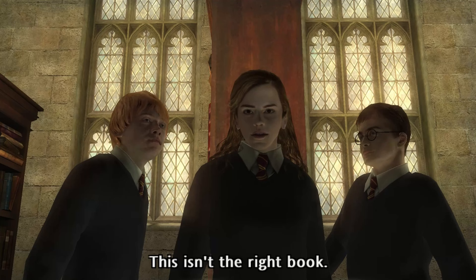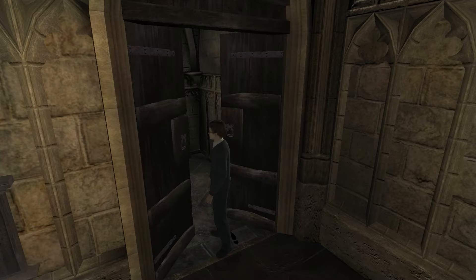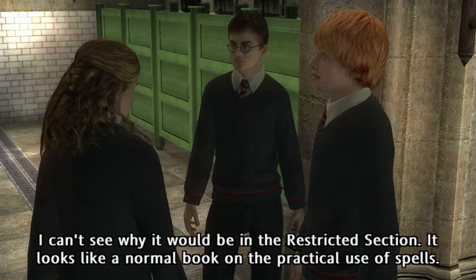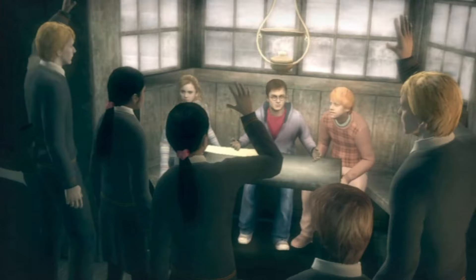Harry has to move a table a bunch of times to reach the book, only for it to not even be the right book, but then they decide to just go ahead and read it anyway. Thankfully they take it to a super secret sexy place - the bathroom of Harry's new love interest, Moaning Myrtle. Don't put the lights on! I've got a headache! Conveniently, the book contains all the spells they need for the rest of the game.